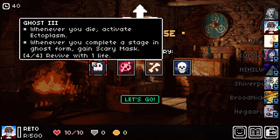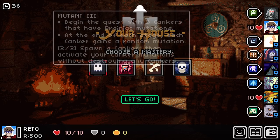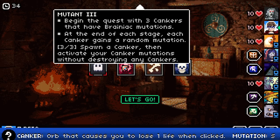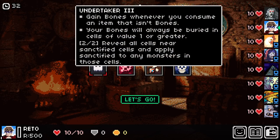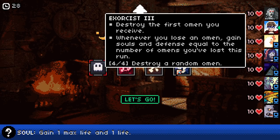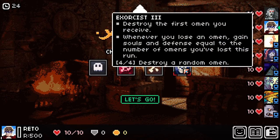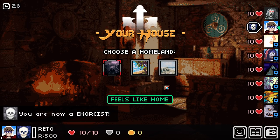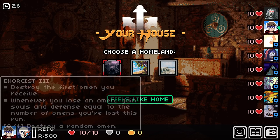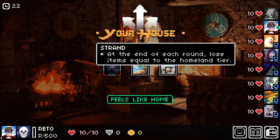Of course, we have all these different classes. Whenever you die, activate ectoplasm; when you complete a stage in ghost form, you gain a scary mask. Gain bones whenever you consume an item that isn't bones. Destroy the first omen you receive; whenever you lose an omen, gain souls and defense equal to the number of omens you've lost this run. That sounds like it would mitigate bad RNG. So we picked our class — everybody gets to pick their class — and then we get to pick our board, which will all have a passive.